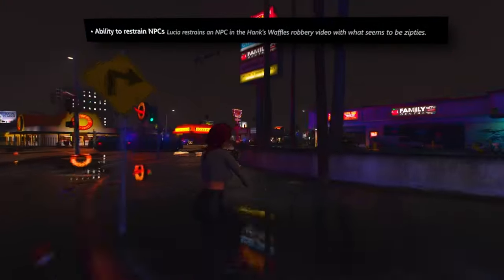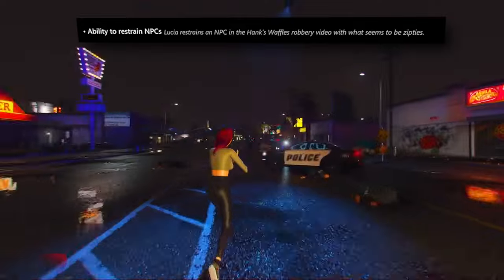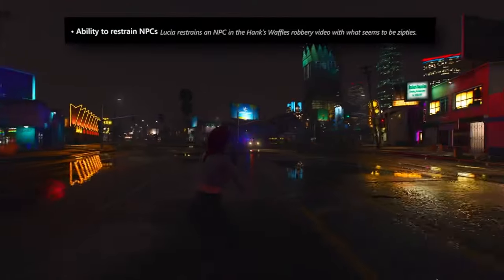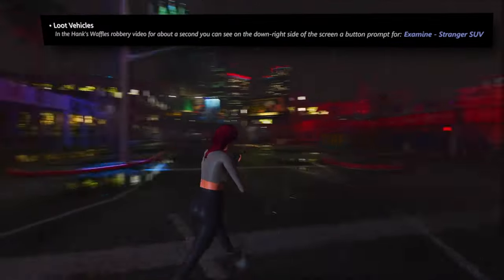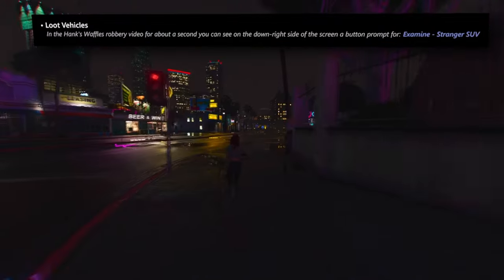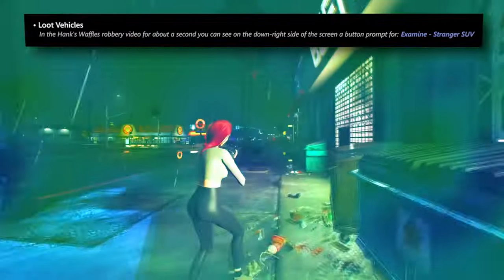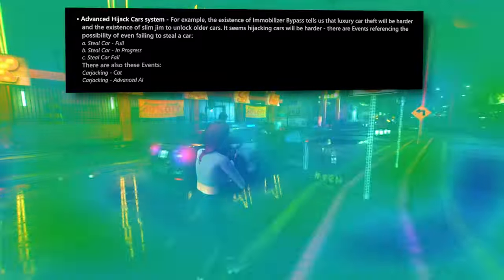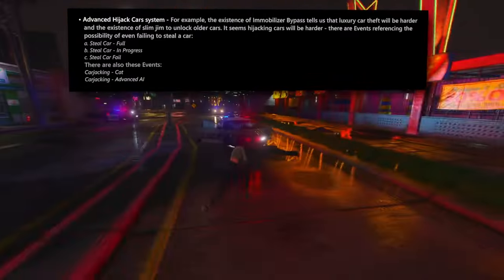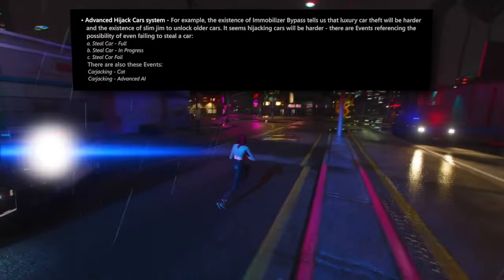Players will have the newfound ability to restrain non-player characters, with the primary method involving the use of zip ties — particularly pertinent during robbery scenarios. A novel feature is the capacity to loot vehicles: a fleeting glimpse in the Hank's Waffles video reveals a button prompt labelled 'Examine SUV,' hinting at inspecting random cars and potentially engaging in vehicular theft. An advanced hijacking system is also on the horizon — the immobilizer bypass device suggests pilfering high-end vehicles will pose a greater challenge, while a Slim Jim will facilitate unlocking older model cars.